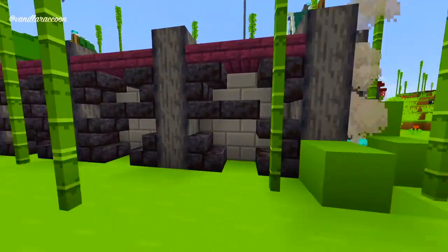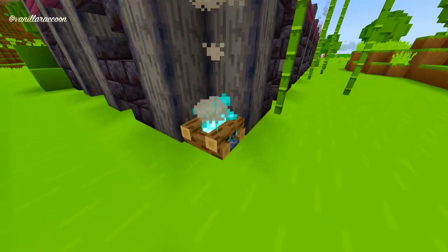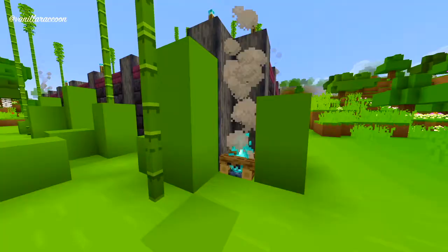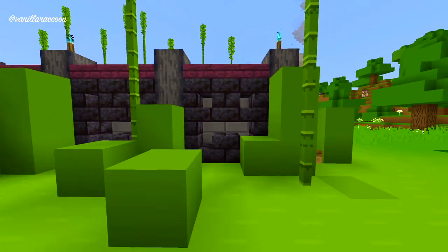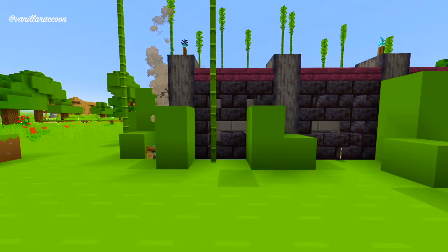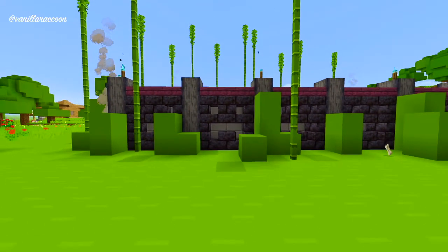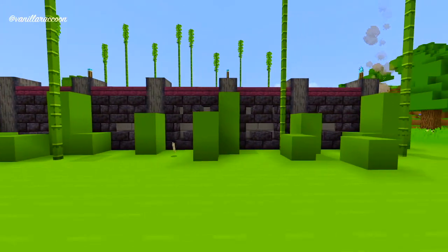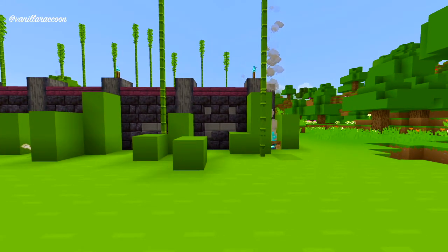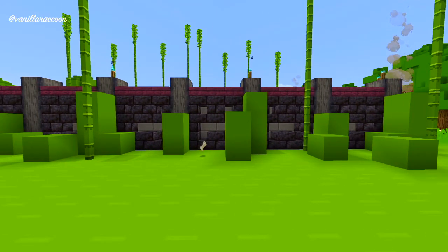On this side at least, we have this intricate pattern utilizing the blackstone blocks, and then we also have these soul campfires on the edges. But then over here, instead of having intricate patterns within the walls, we have creeper faces. I am not 100% sure if I want to apply the creeper faces on both sides, or go back to utilizing an intricate pattern for this side as well so that they are the same. Or maybe we just want to leave it as it is and have one side feature creeper faces and the other have the intricate designs.